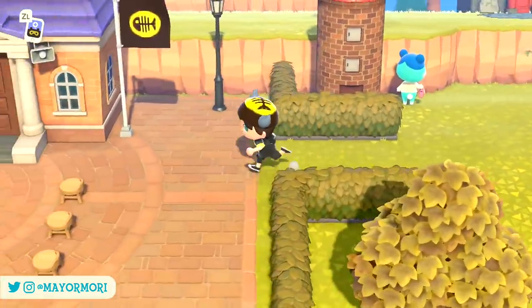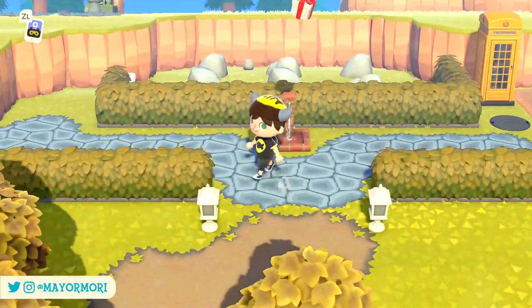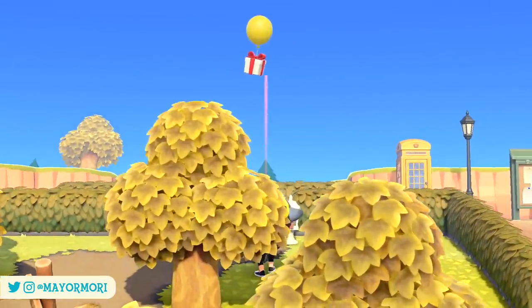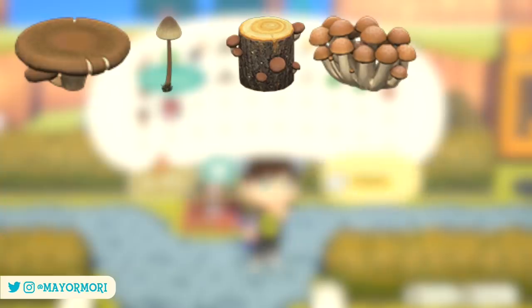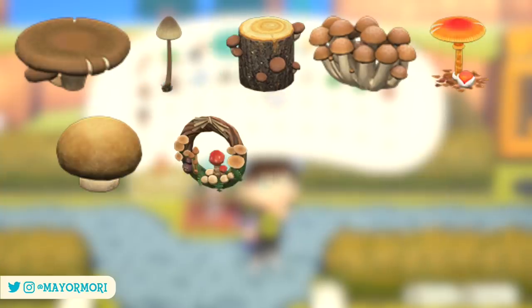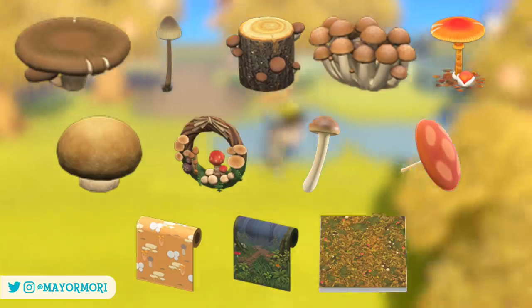We're going to be taking a look at pretty much all of the Mushroom Furniture available over the next couple of weeks, so maybe a bit spoilery for some players, so just bear that in mind. Some of the Mushroom Furniture items we can craft include the Mush Table, the Mush Lamp and Log, the Mush Partition — which I think is secretly everyone's favourite — the Mush Parasol, the Mush Low Stool, the Mush Wreath, Wand and Umbrella, and finally the interior items: the Mush Wall, Forest Wall and Forest Flooring.